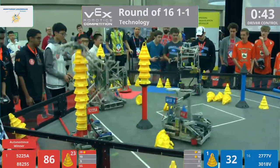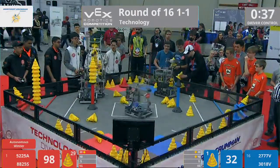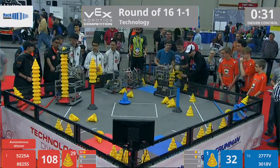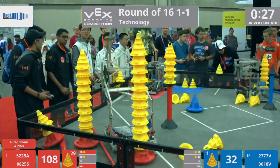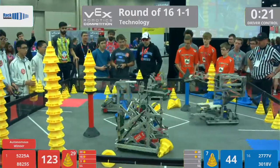30, 18V playing some defense on red. 52-25A, they score a big stack for red. Wings of Freedom. They've got a big stack for red as well. They're getting lined up. They opt out and score in the five-point zone. We've got 25 seconds remaining in this match.